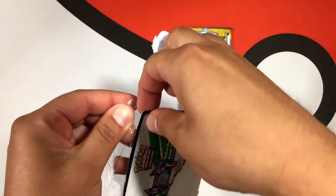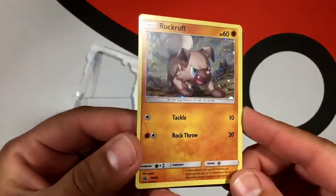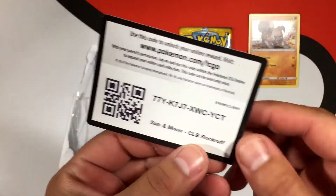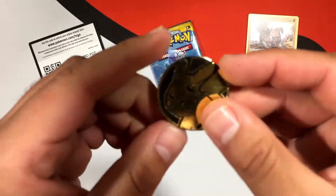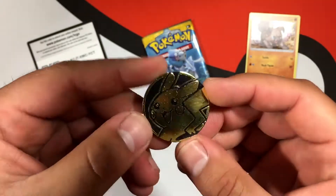There is a code card and the promo Rockruff, which looks pretty cool. It's an awesome promo card, and here's the code — we'll keep that right up there. And we're going to get out this awesome Pikachu coin, which is right there. Check that out — that coin is so sick looking. That is awesome.